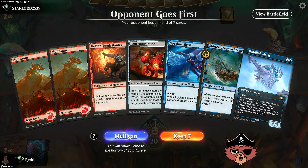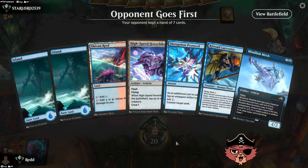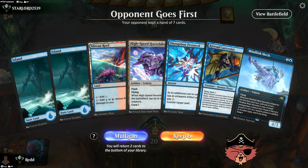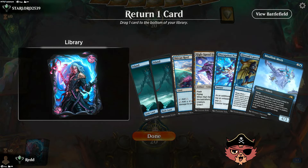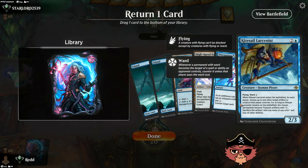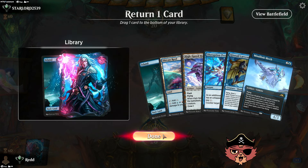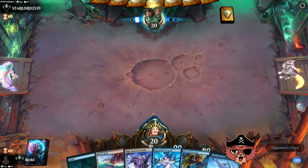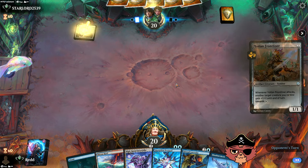Another mulligan — no blue source. We have a lot of dual lands in here. Okay, we keep. Now I'm afraid to send a land. Is it Mindlink Mech? We have so many cool lines in this build. I say we got unlucky in that last game — let's send the land again. Plains — and I didn't drop the hello back to the opponent.